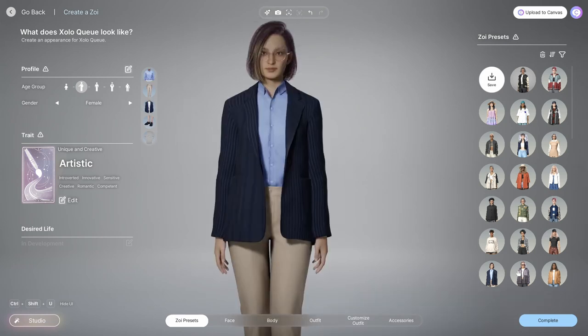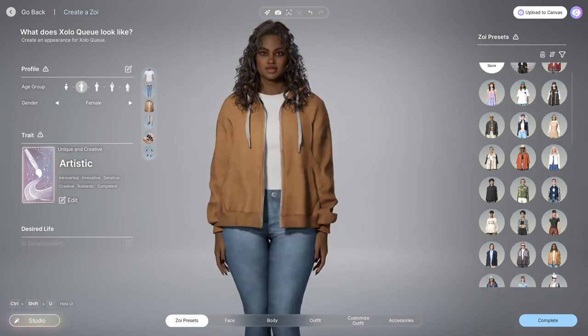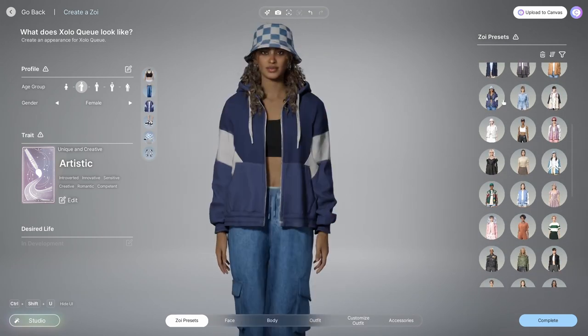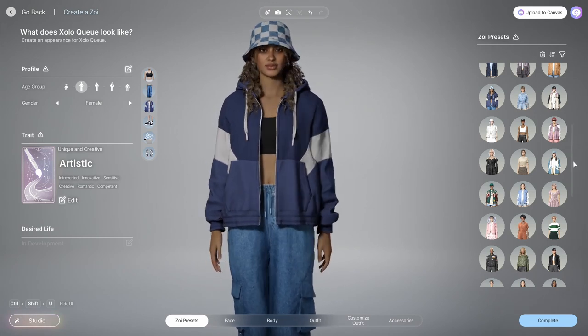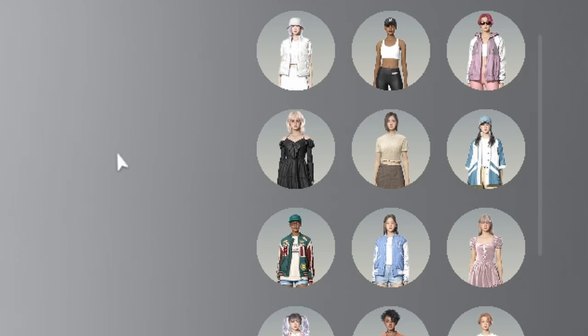I'm just gonna pick one that looks closest to what I want. Some of these Zois I've seen in the trailer. There are more options scrolling down. One thing I don't like about this UI is that in the corner here, the scroll bar kind of blends in with everything else — it's hard to see. I could see someone missing that, so maybe make it a different color like blue.